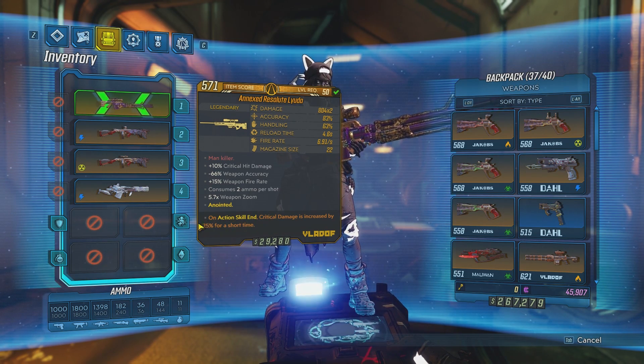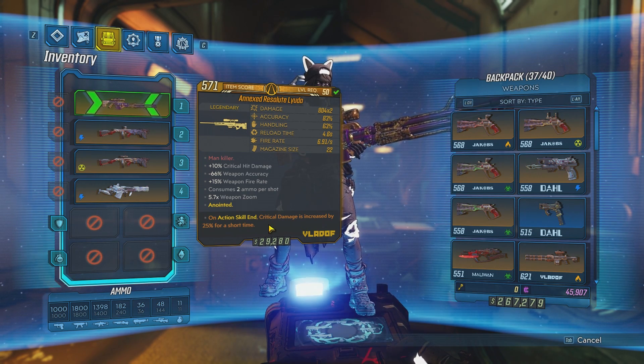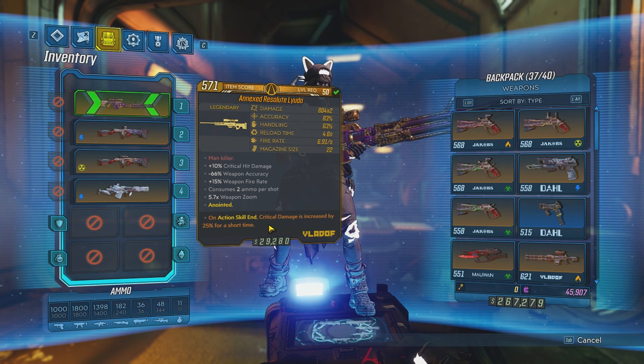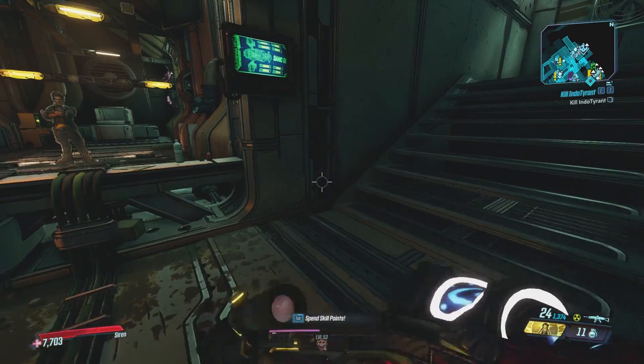As for other anointments involving critical hit damage, they work exactly the same way. For example, Zane's barrier 70% critical hit — you would add it with critical hit bonuses from class mods, guardian rank, and skills, and apply it to the formula as well. I've already tested this, so just letting you know.